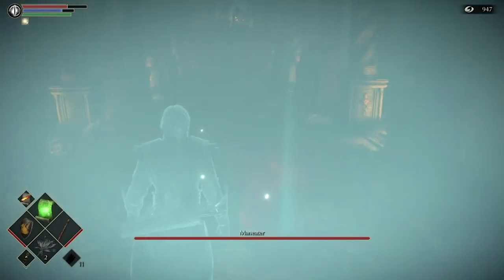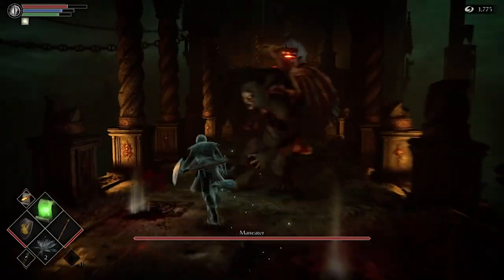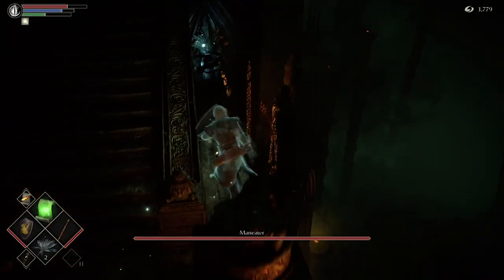All you want to do is head into the arena and run off to the right side at the little staircase, go back to the corner. Once you're in this corner, they're going to try to attack you and get at you, but they can't. It's like an invincibility area.